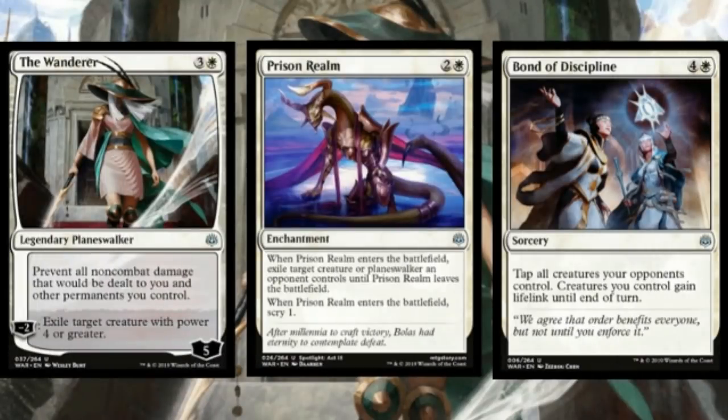Now let's get into my favorite uncommons and commons in this set at each color — also gold and artifacts. It's important to talk about uncommons and commons because those are the cards you are most likely to see. I'm going to give you my top three uncommons in each color and my top six commons, because Wizards has by their own admission really juiced the power level in the common slot here. Let's start with the best white uncommons for sealed: the Wanderer, Prison Realm, and Bond of Discipline.